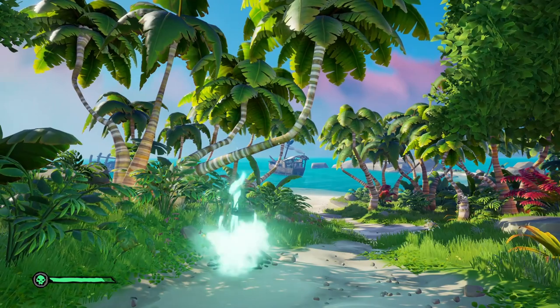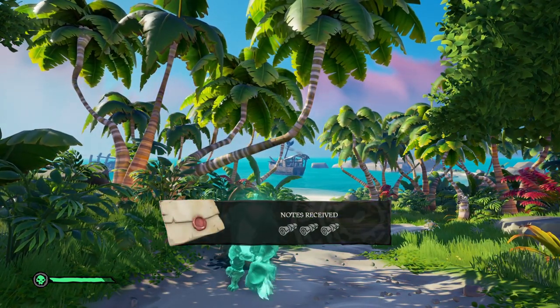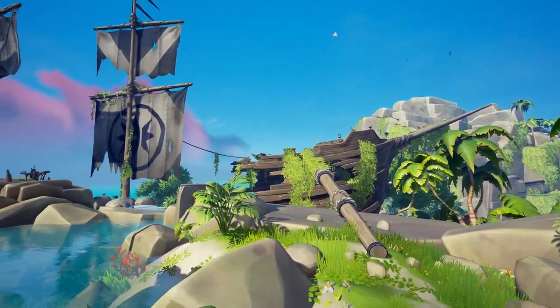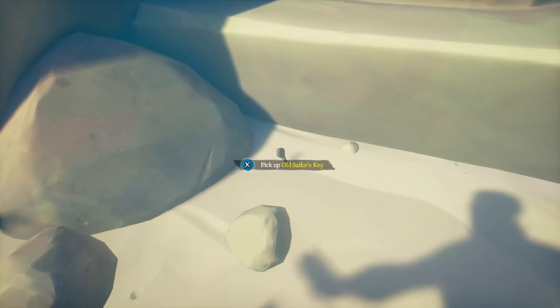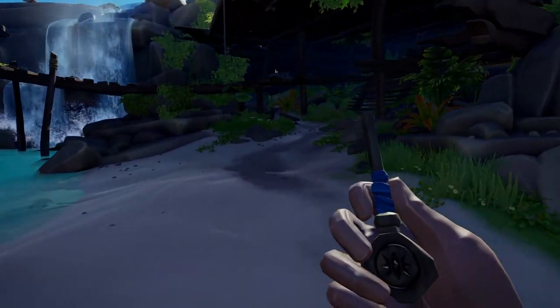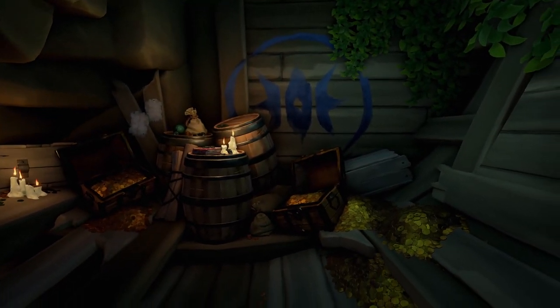Also, while you are on the maiden voyage, you can grab an easy 25K gold by going to the secret Pirate Legends stash. You will need a key which you can find at the top of the island in the water. Take this key to the bottom hole of the shipwreck, open the hatch, and climb on down to the Pirate Legends secret stash. Go ahead and help yourself to that gold, because this is a thieving game after all.